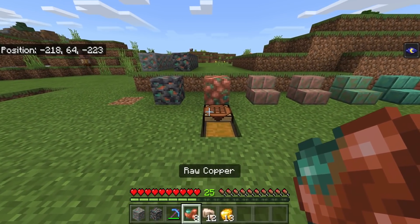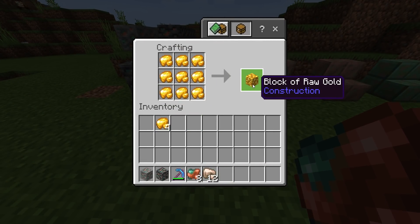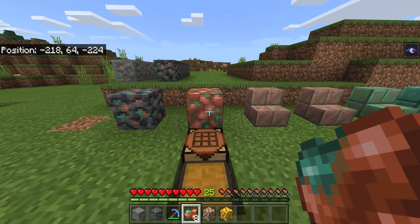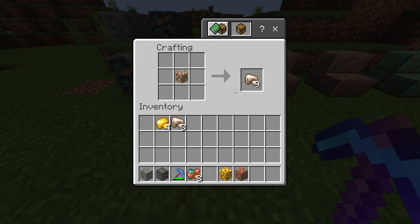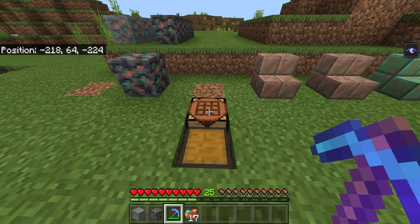This is to save inventory space, and what makes it even better: if you have nine pieces you can craft a block of raw gold, block of raw iron, or block of raw copper. These can also be converted back — put the block in the crafting grid and you get the raw pieces back. This is my favorite feature introduced in this update; it's going to make inventory space so much cleaner.